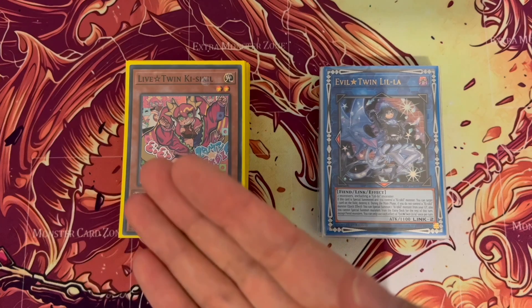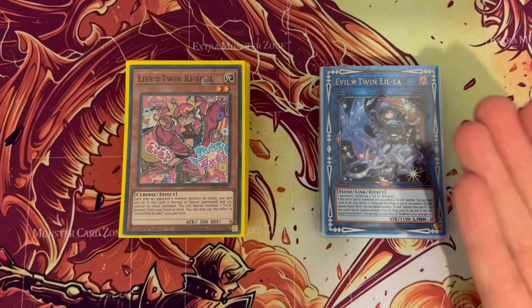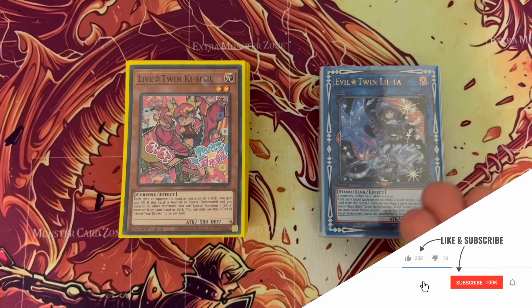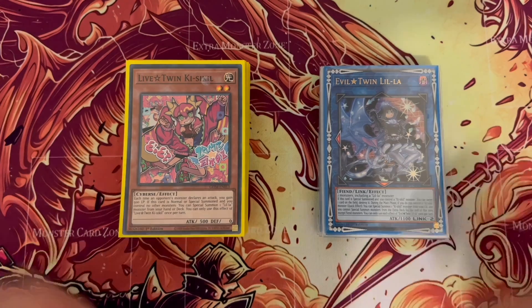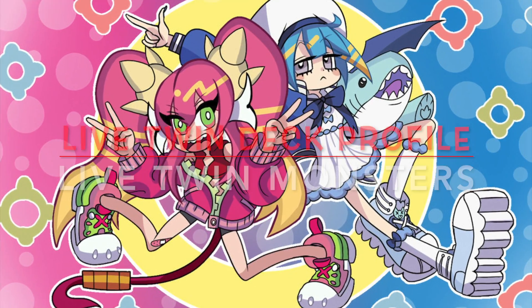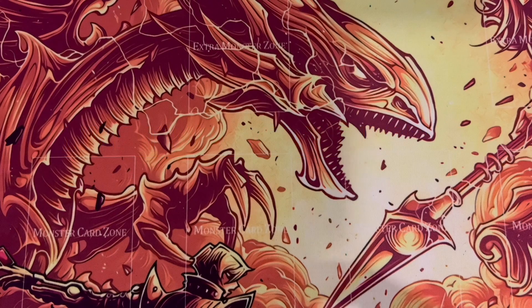I'm going to go through the profile in parts: first the monsters, next spells and traps, then the hand traps, and then the extra cards. I don't usually go into the side deck in detail, but I'll show the side deck I've been using with five cards which I do as threes to keep it simple. Depending on your local meta, your side deck should be built for that, so don't use mine as a blueprint. Let's begin with the monsters.